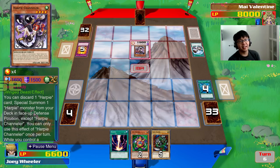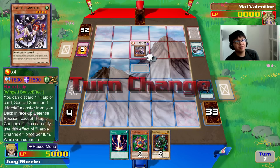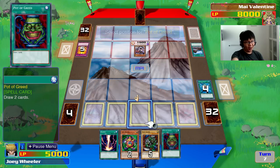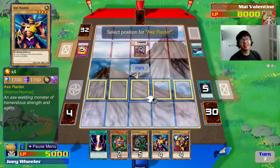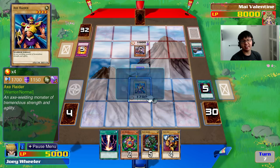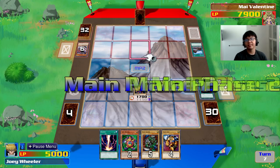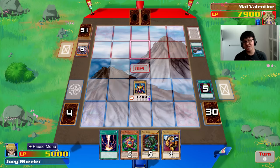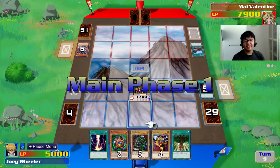Harpy Channeler — you can discard a Harpy to special summon a Harpy from your deck face-up in defense. I want to get rid of that really fast. I activate Pot of Greed, which is supposed to be banned. Now I've got a good choice of cards to use. I'll get up Axe Raider and attack Harpy Channeler. Axe Raider — Axe Blade! And I think that pretty much settles this duel. We finally got past the starting battle of attrition and it shouldn't be much of a problem now. Another Gaia Power — this is really going to contribute to my field.